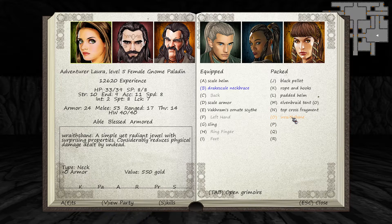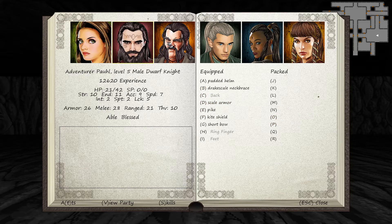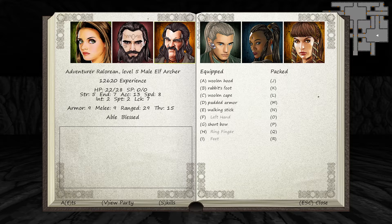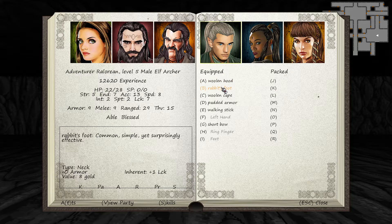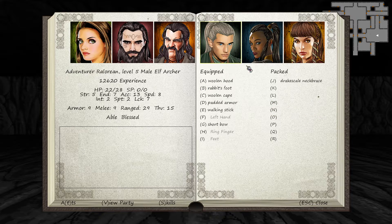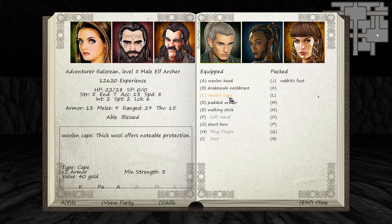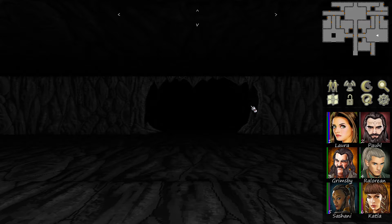A Wraithsbane — a simple yet radiant jewel with surprising properties. Considerably reduces physical damage dealt by undead. Laura's going to have to put that on. Does anybody need a Drake Scale Necklace? Rabbit's foot, plus one luck. Let's go ahead and give the Drake Scale Necklace to Valorian and get some extra armor instead of luck. Cool.